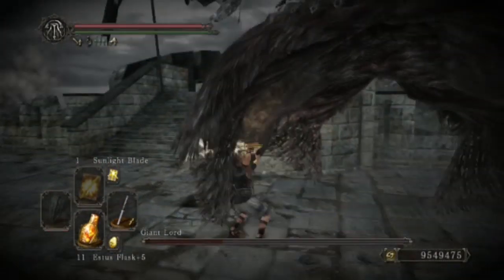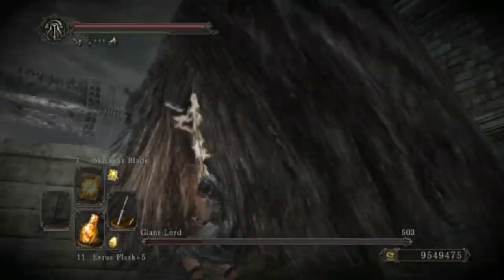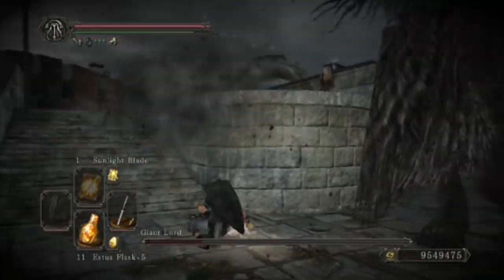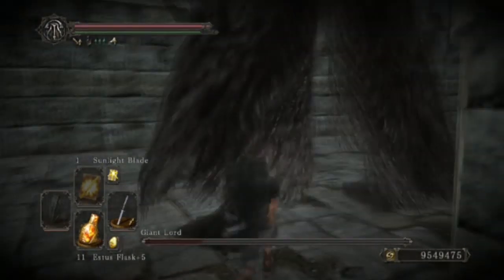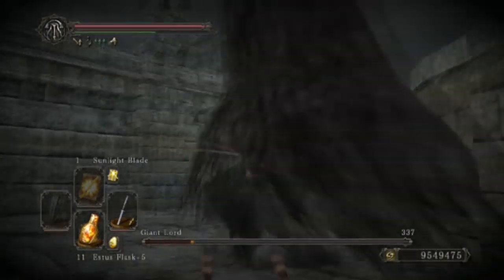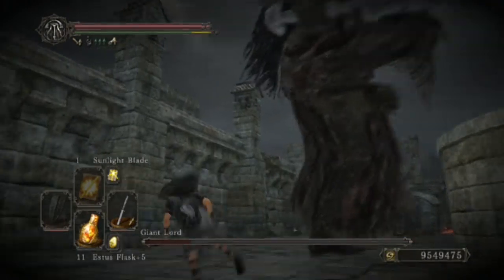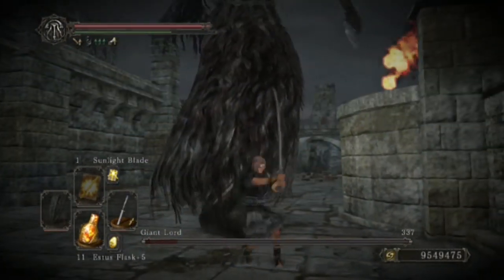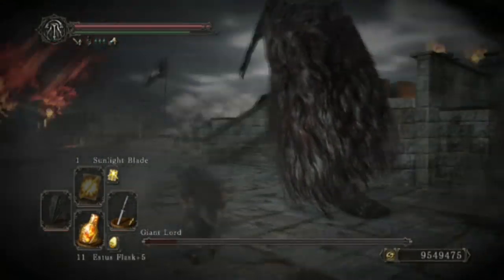If you spot the first attack quickly enough, you can just roll past it. Sometimes I had some success by just standing behind his left leg — that way the attack wouldn't hit me at all. But if he follows up with a second swing, that always hit me, so I would just roll all the time.